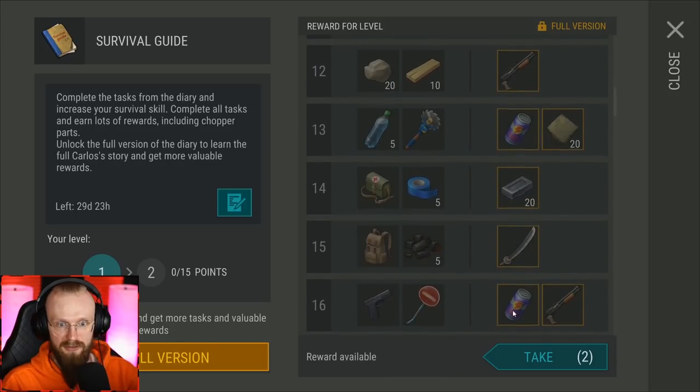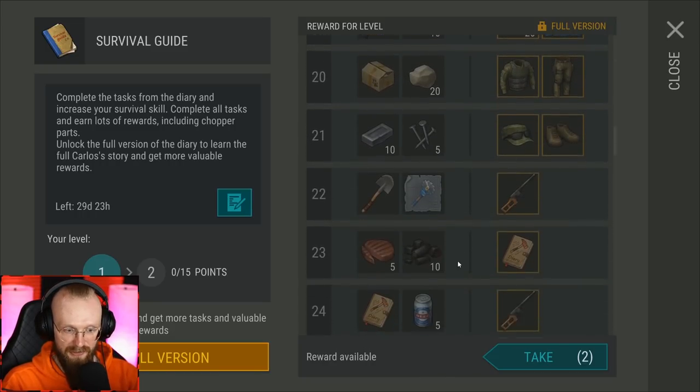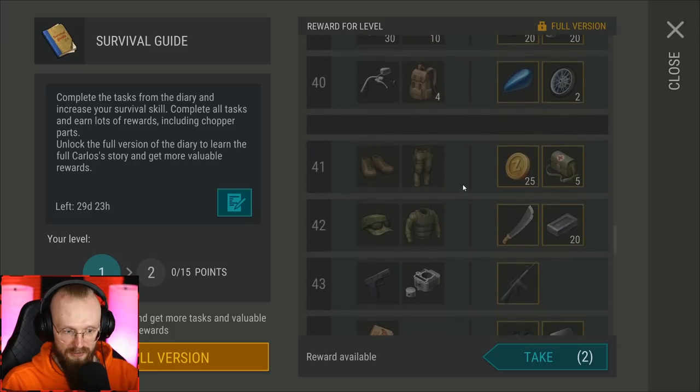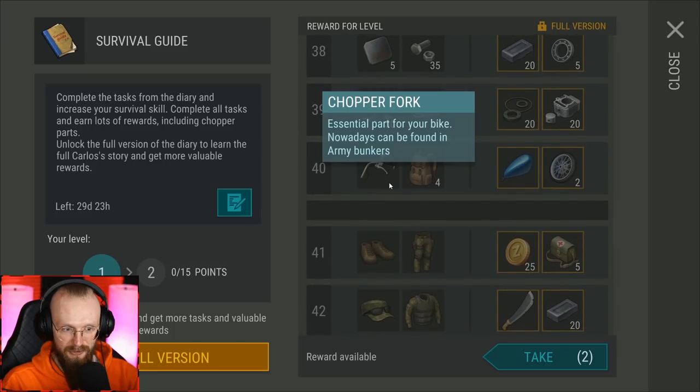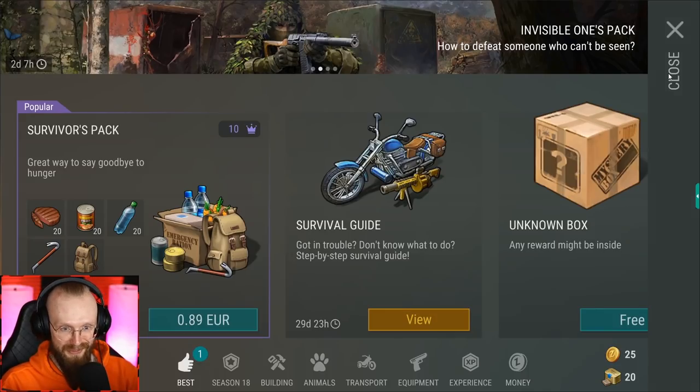Even if you don't get the full version of the survival guide — which I'm not planning to on this free-to-play account — you can get lots of cool stuff. You can get M16s, and at the very end you can almost assemble your chopper: you can get chopper forks, etc. So this survival guide is pretty decent.